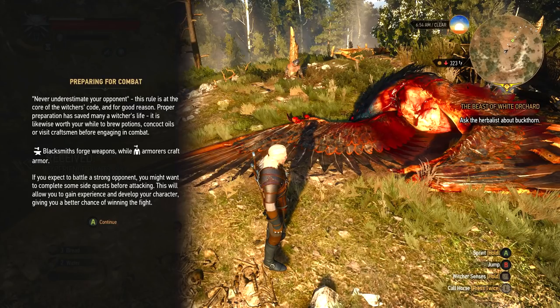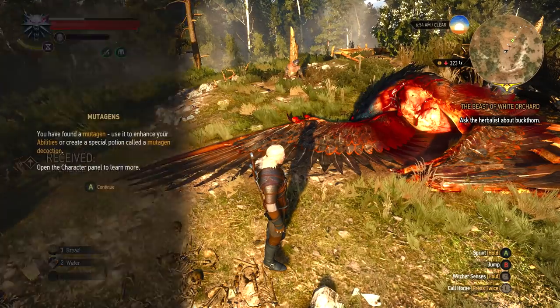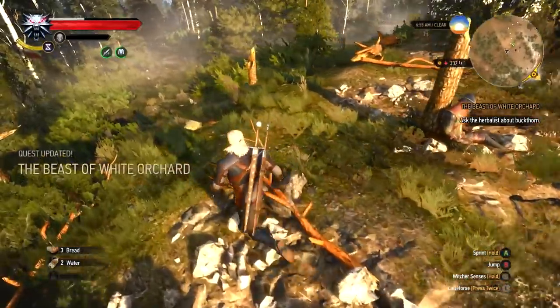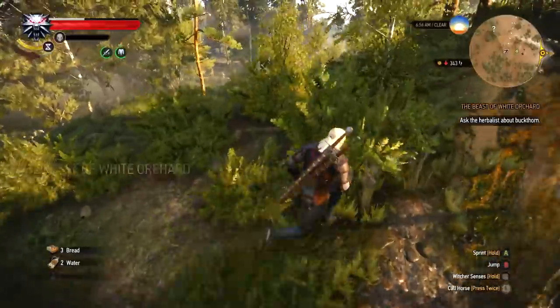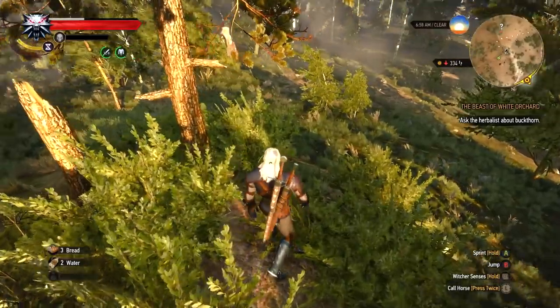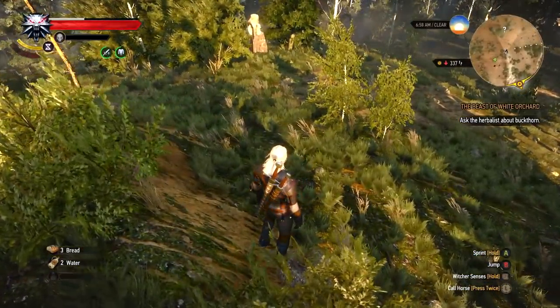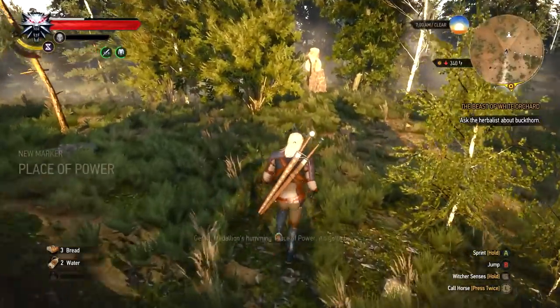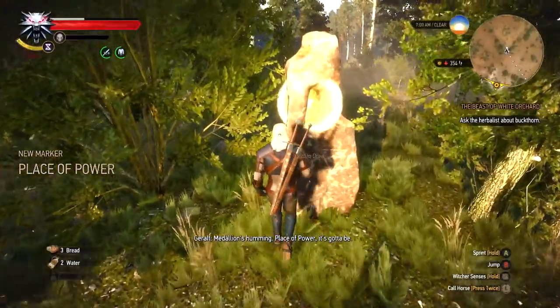This is important — preparing for combat. Never underestimate your opponent. This rule is at the core of the Witcher's Code. Proper preparation saves many a Witcher's life. It is likewise worth your while to brew potions, concoct oils, or visit craftsmen before engaging in combat. That is a big part of this game — is preparing for combat — whether that's meditating to restore your health or brewing alchemy. And that's stuff you will have to do because this game is hard even on normal difficulty. Okay, so we've got a little question mark on the minimap. These are like little points of interest. Let's go see what this thing is. Place of power — it's gotta be.